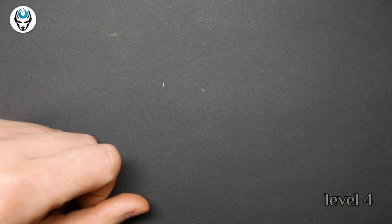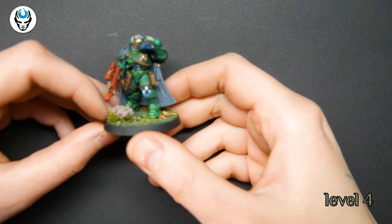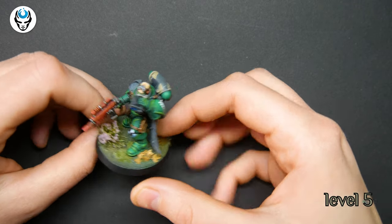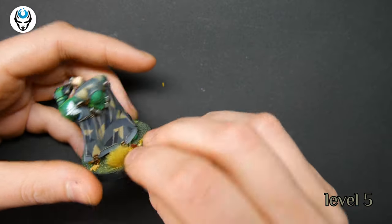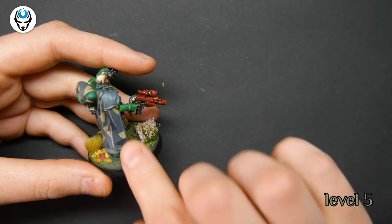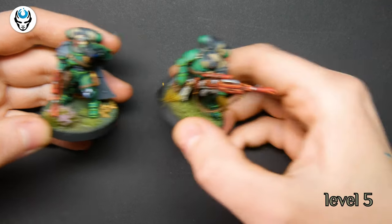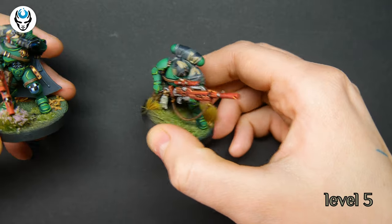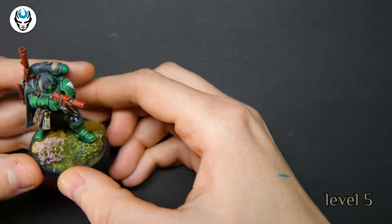Let's go to level 5. Oh sorry — there is also a drop pod and stalker on level 4 but I will show them later because they have freehands. So here is level 5. Really nice combo here.